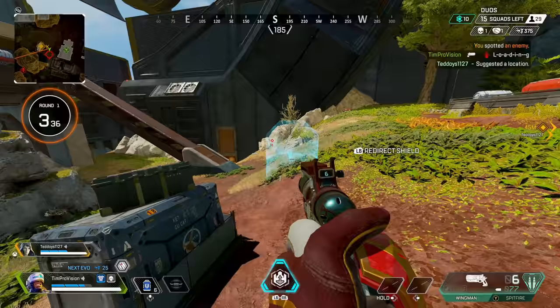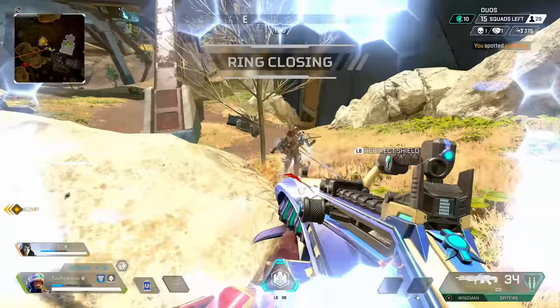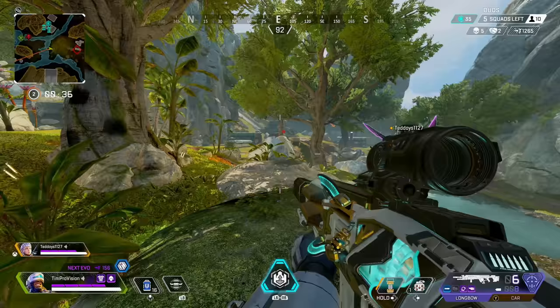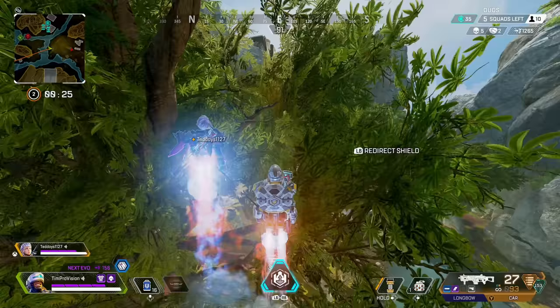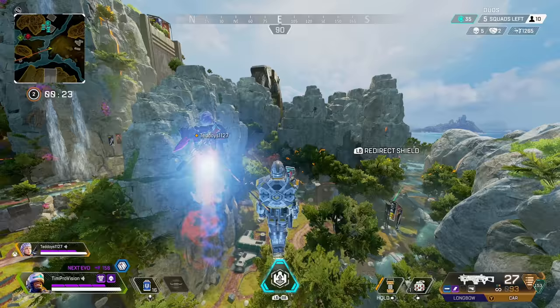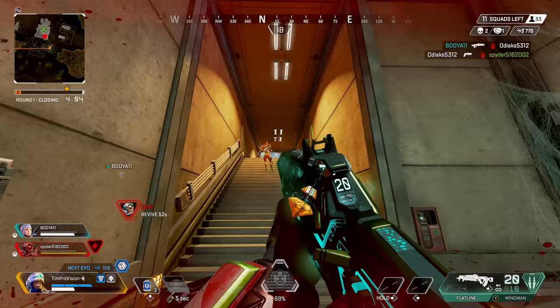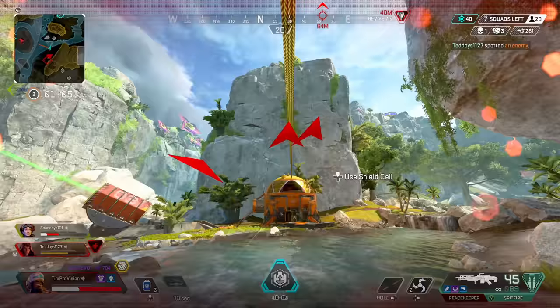Unlike Gibraltar's dome shield, this tactical shield is not strong enough to block or cut off Wattson's fences, so unfortunately the shield cannot be used in that manner. However, the shield is tall enough for you to pop a Valkyrie ultimate and launch off — just be warned that your teammates on the side are actually going to be partially outside of the shield and this really is just enough cover so Valkyrie can pop her ultimate. The big thing with the tactical is to always be using it. The active timer is 20 seconds and the cooldown is only 15 seconds, so you are going to get this thing quite frequently so you might as well be using it.